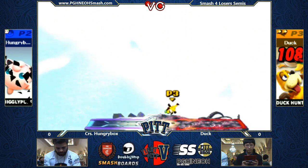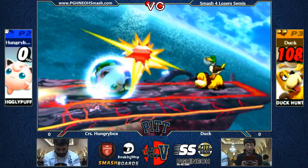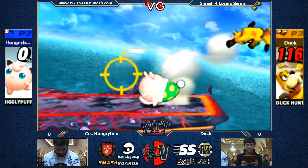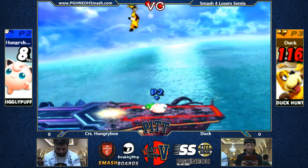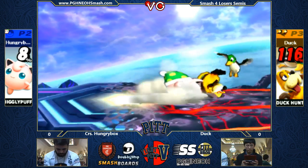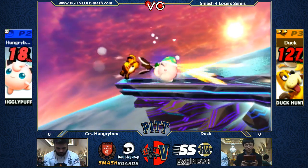Nice down air into up air! The new down air mechanic — I like that new spike mechanic where they don't stick to the stage when you hit them with a down air. They'll actually bounce back up, which allows for combos kind of like that. I think Hungrybox would have probably been able to tech that, but by missing that, he got killed off the top.